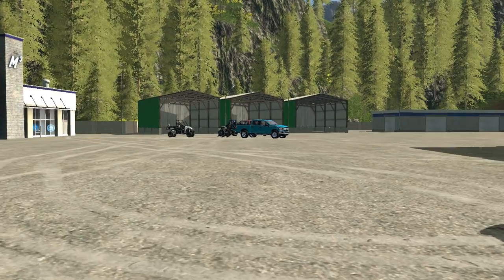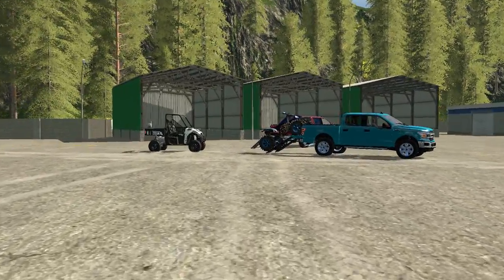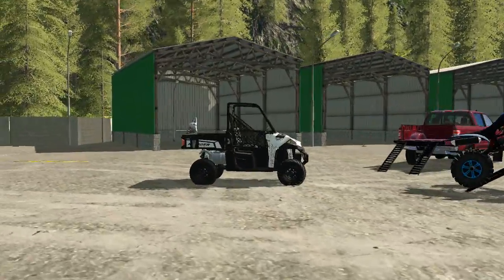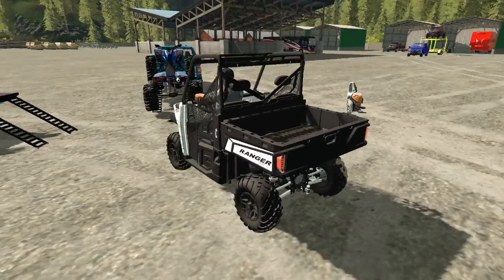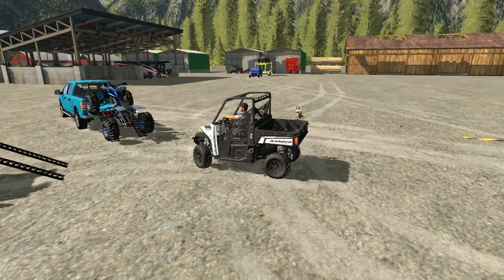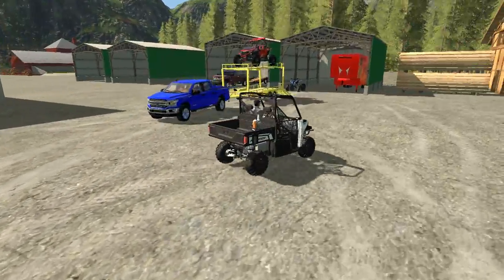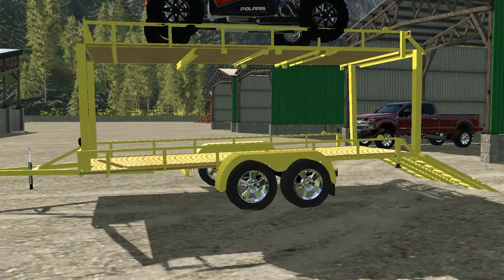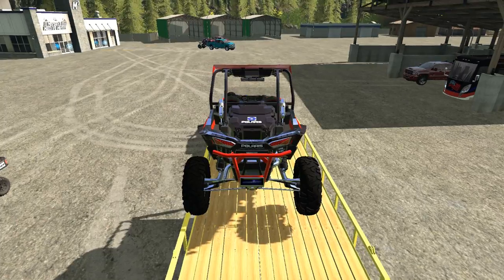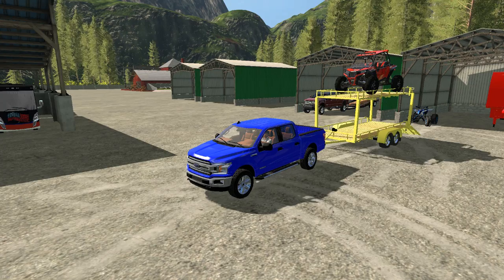What is going on subscribers, and welcome back to another camping video. On my last camping video I had a suggestion to go camp in the mountains, so we're on the Jade Mountain map, which just came out on the official website of Farming Simulator. We're just getting our toys ready to go. This double decker trailer is from Expandable Modding — awesome guy that makes it. He's making some other stuff; I'll have a link down in the description below.